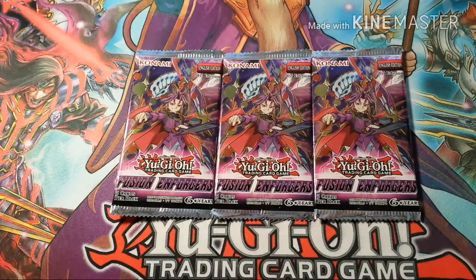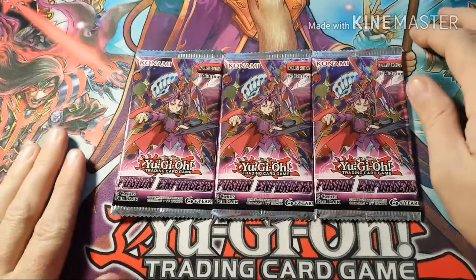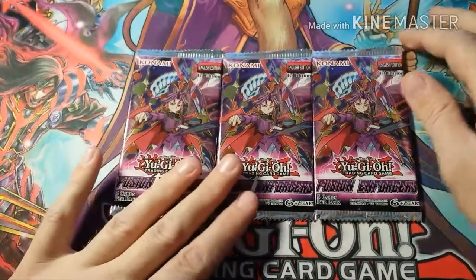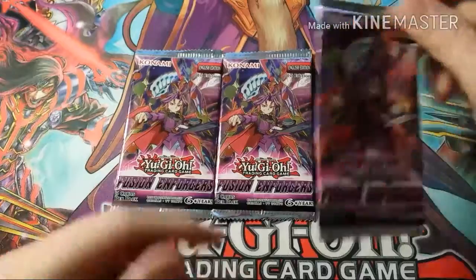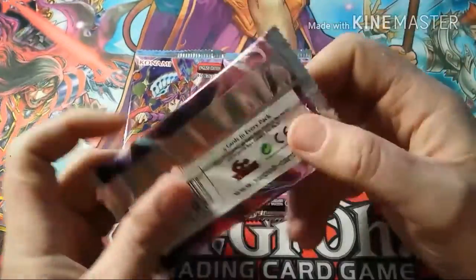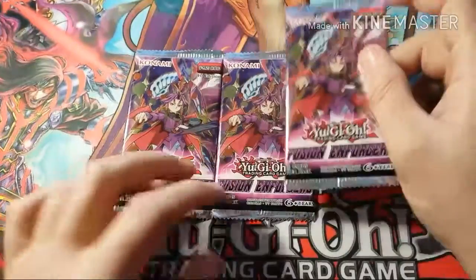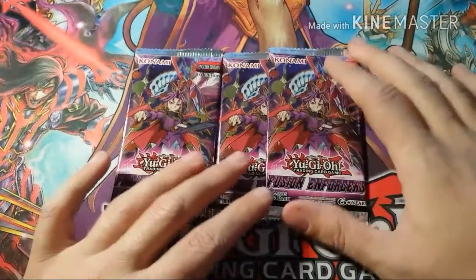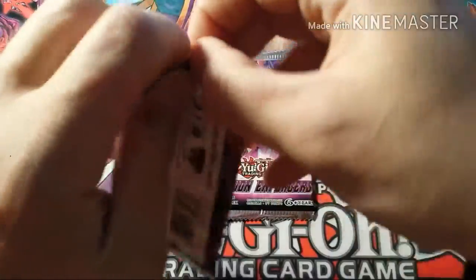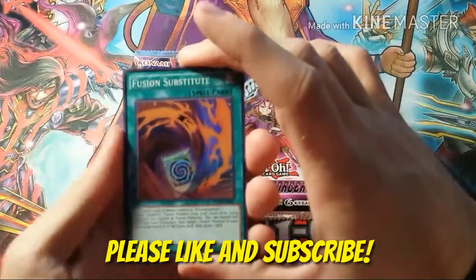What's up YouTube? Will Deez coming back at you with a quick Yu-Gi-Oh pack opening. I went to my local card shop and got some of the brand new cards that just came out — the Fusion Enforcers. They're pretty cool packs; they come with five cards each, four super rares and one secret rare per pack. Kind of excited to get this cracked open. Also make sure to check out my previous videos and like and subscribe — that would be awesome.